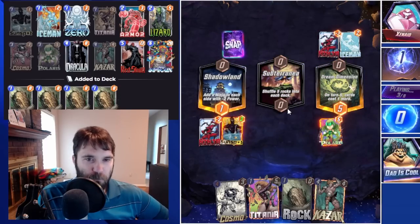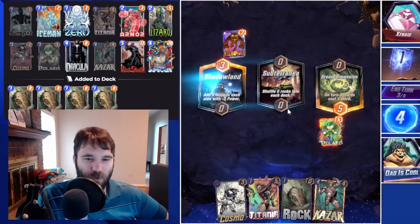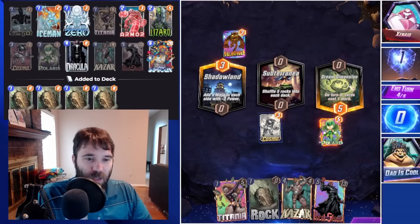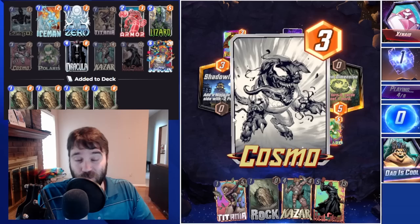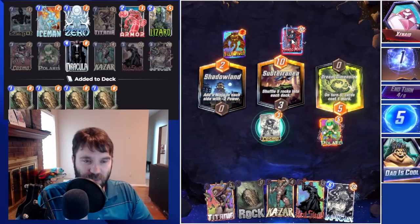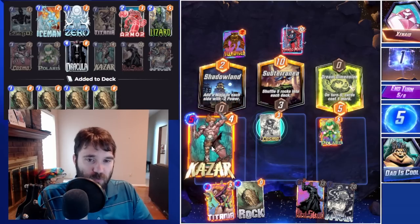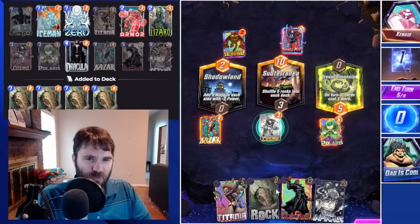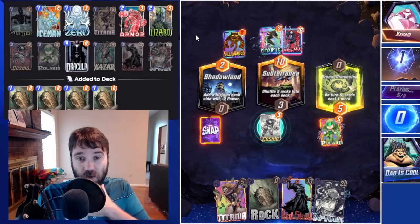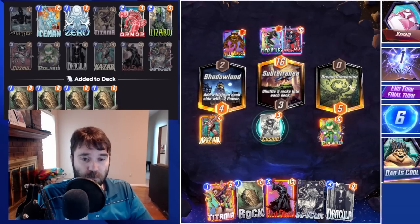They play one card in the left lane to follow up their Iceman — it's the Killmonger. The early Killmonger is interesting. They could be running a Death Deck. I'm going to throw Cosmo into mid; I have no idea what they're running. The Typhoid Mary — so they're going to be running the Hazardous Sarah deck. They can't do Sarah here, which is good for us, bad for them. What we can do on the last turn is do a Red Skull and a Titania. We know they don't have their Killmonger anymore, so we don't have to worry about that card. They can't do an Arrow because of the Dream Dimension.